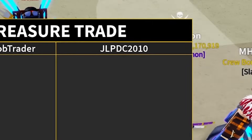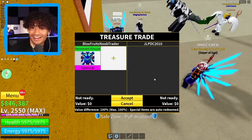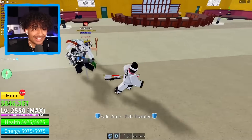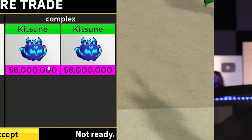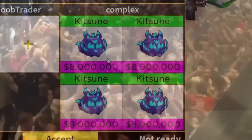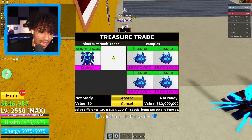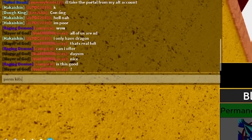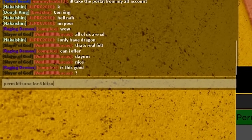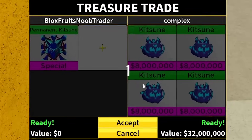He said 'rip' — he doesn't care. Next guy said 'heck no, I'm poor.' Gonna cancel that trade. What does Complex have? Oh — kitsune! Oh, two kitsunes, oh — three, four! Oh my gosh, another four kitsune fruit trade! We actually might get 10 kitsune fruits this video. He said 'is this good bro?' Of course! I will happily take perm kitsune for four kitsunes — 32 million value! Boom, the trade is completed. We literally have 39 kitsune fruits!